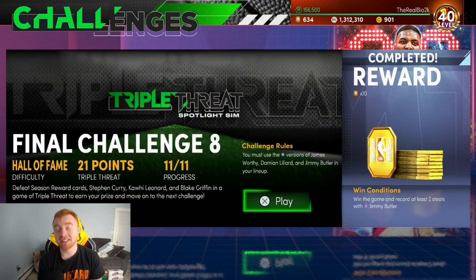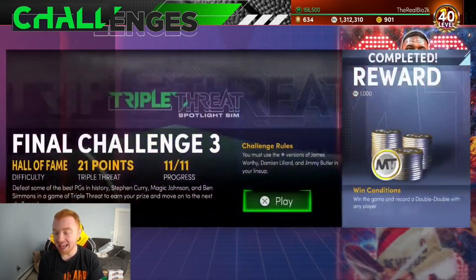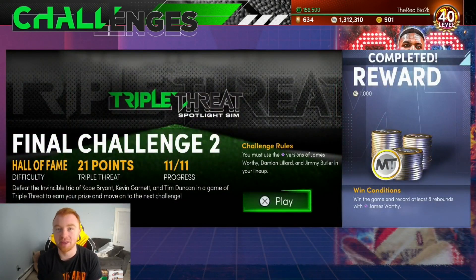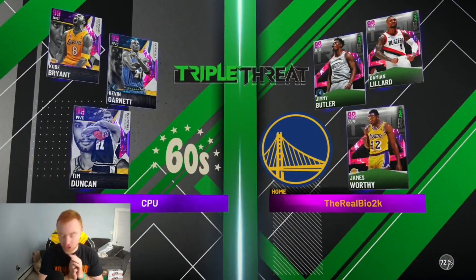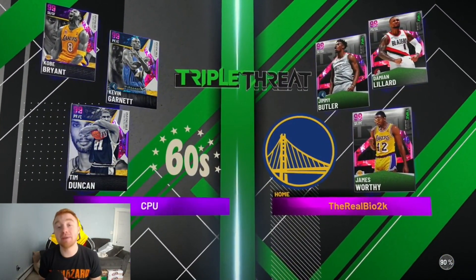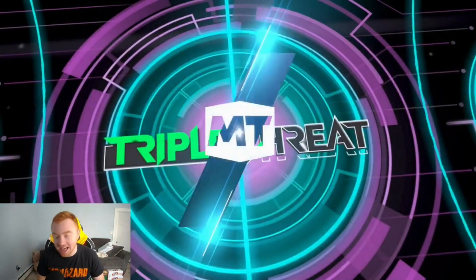Getting steals is something I would recommend doing on current gen, and you'll see why. The final two things I'm going to show you are the two steals and the dreaded eight rebounds with James Worthy. I need you guys to absolutely kill the like button because this rebound challenge is going to be the death of me — and of a lot of you.